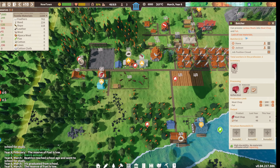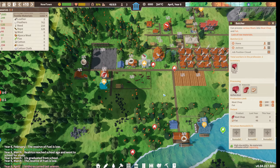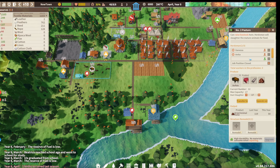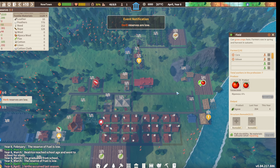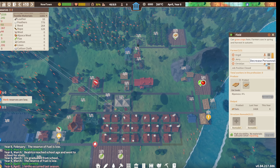We are just low on raw materials right now. We do have two laborers. I think what I might do - since we're running low - is add a person here, and I'm also gonna add a person back to this field because we're gonna need food.